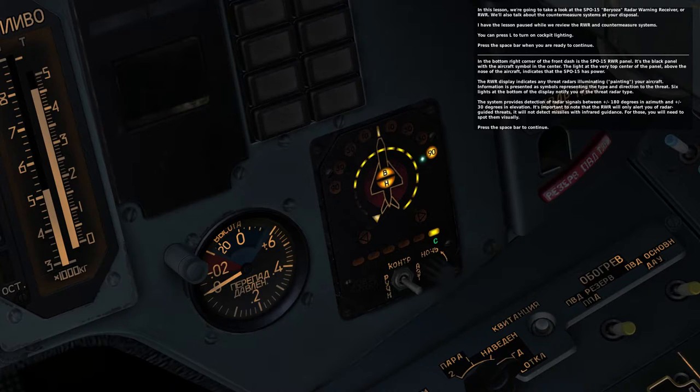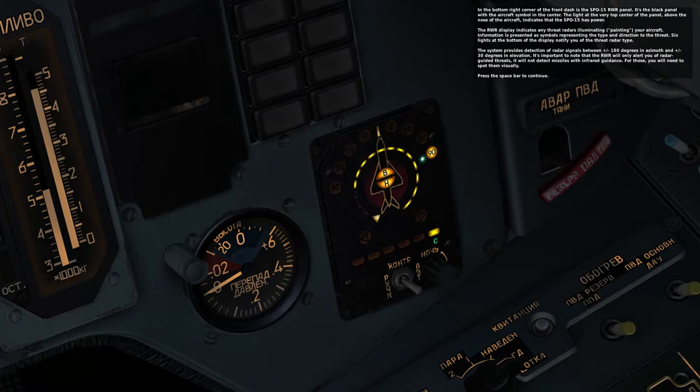The RWR display indicates any threat radars illuminating your aircraft. The information is presented as symbols representing the type and direction to the threat. Six lights at the bottom of the display notify you of the threat radar type. The system provides detection of radar signals between positive and negative 180 degrees in azimuth and positive and negative 30 degrees in elevation. It's important to note that the RWR will only alert you to radar-guided threats — it will not detect missiles with infrared guidance. For those, you will need to spot them visually.